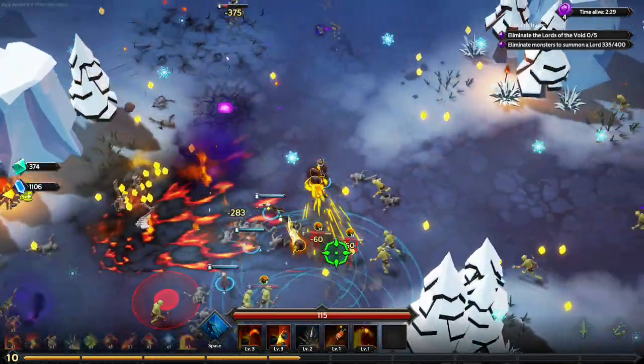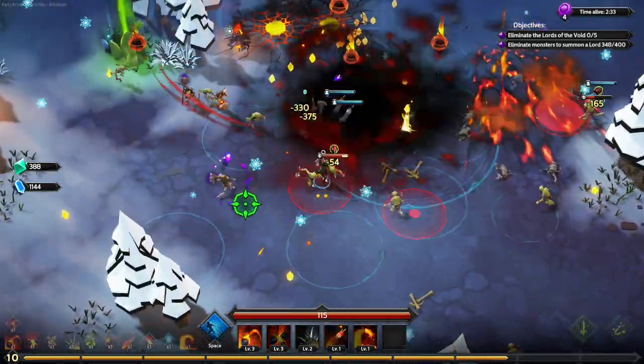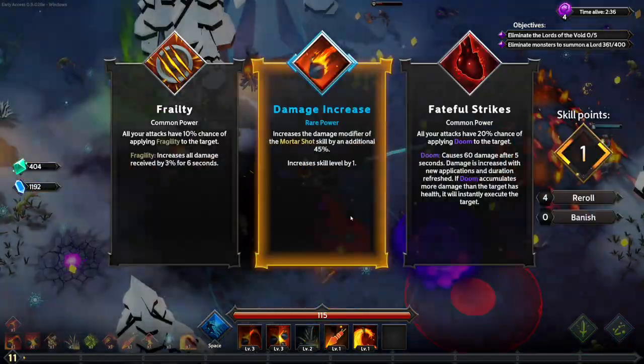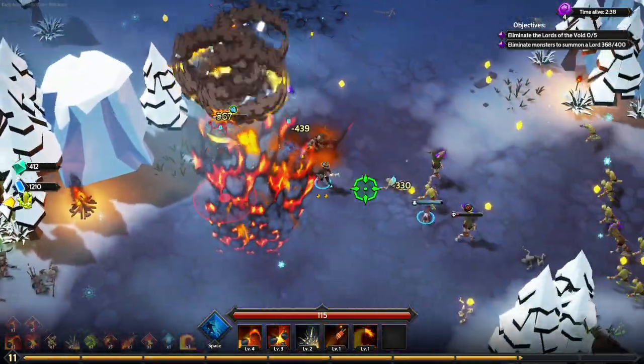We want to start scaling the damage sooner rather than later, because all this additional area is great but if we don't have damage to go with it, it becomes a moot point. There we go — ask and you shall receive: additional damage on Mortar Shot.